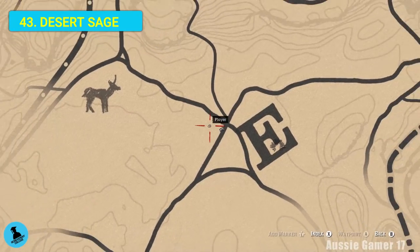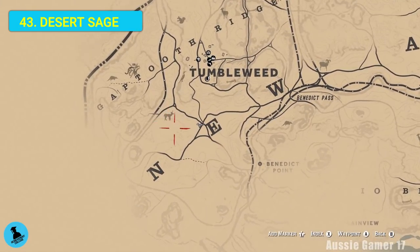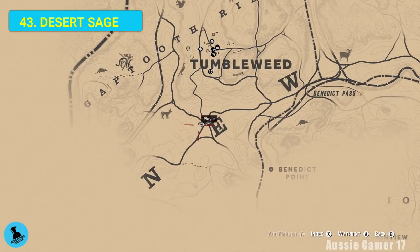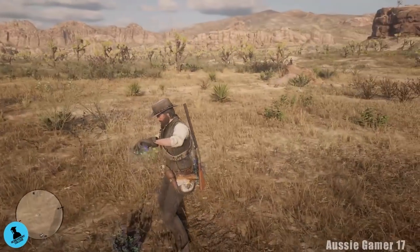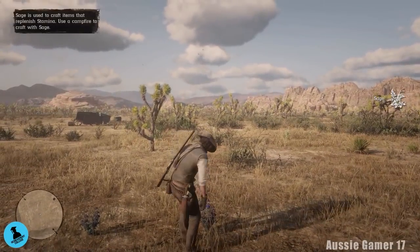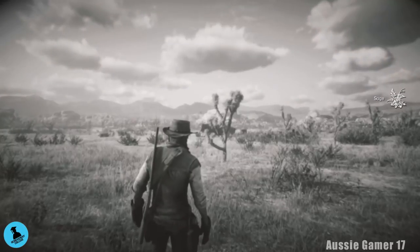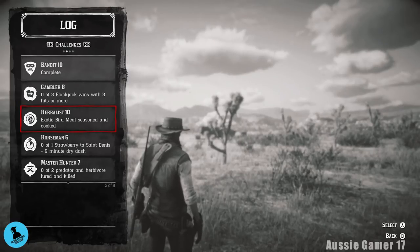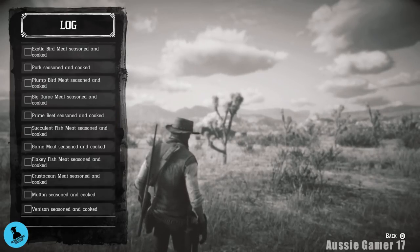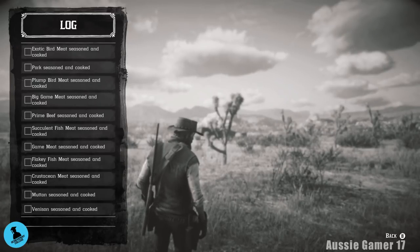Here we are just to the west of the E in the word New - this area has a heap of desert sage. I accidentally grabbed this off-camera so you won't see it come up on screen, but we've got all of them: 43 of 43. If we go into our challenges, we're up to number 10 now.